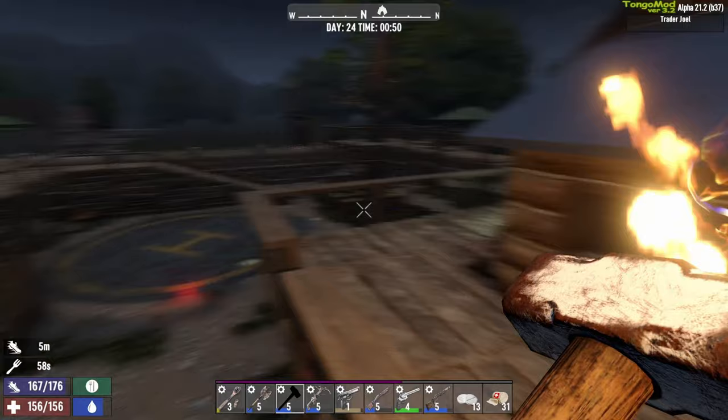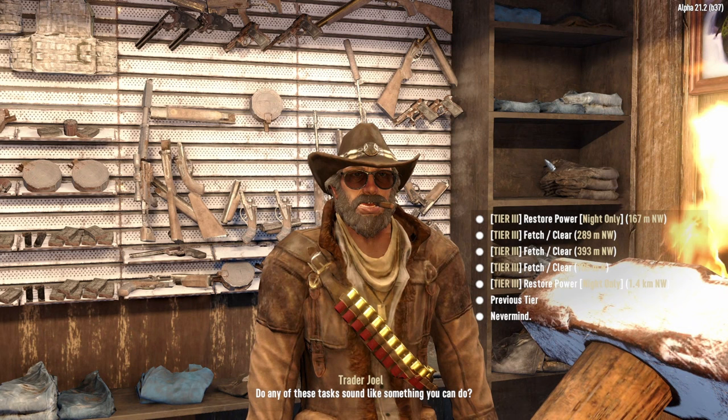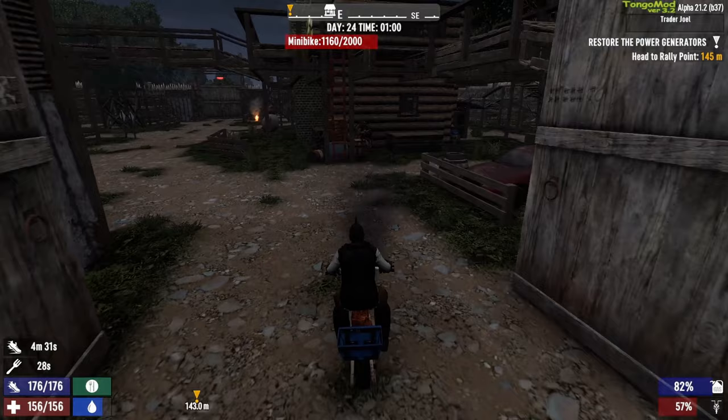I need to get a quest — what kind of quest do you have? Still on Tier 3. Fetch clears, restore power, 167 meters northwest. On our next episode, will we start in a night-only restore power quest? Until then, I hope you enjoyed the video. Hit the like button if you haven't already, make sure you're subscribed, and I'll see you in the next one. Bye.